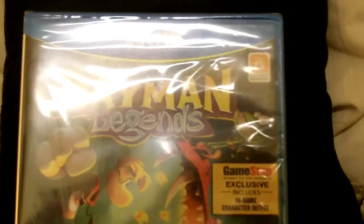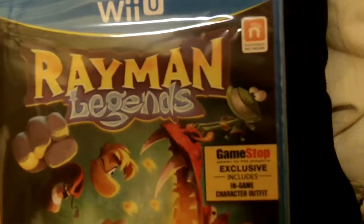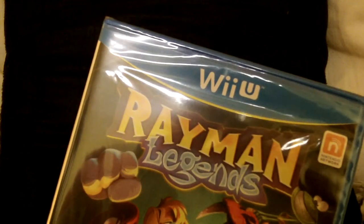Don't forget, because this is the Wii U version, I hear that Mario and Luigi outfits are also included. Each console system comes with a different exclusive. I think the Xbox 360 comes with a Splinter Cell outfit. So it's nice — you get exclusives and bonuses.